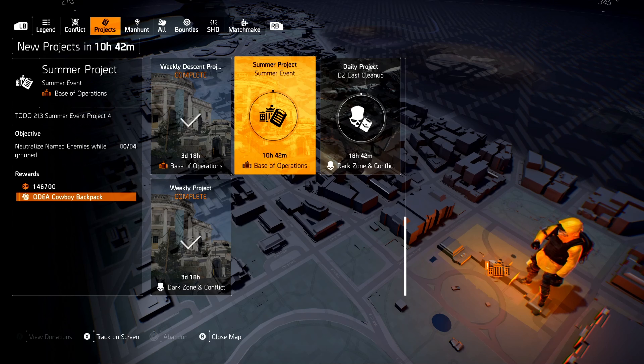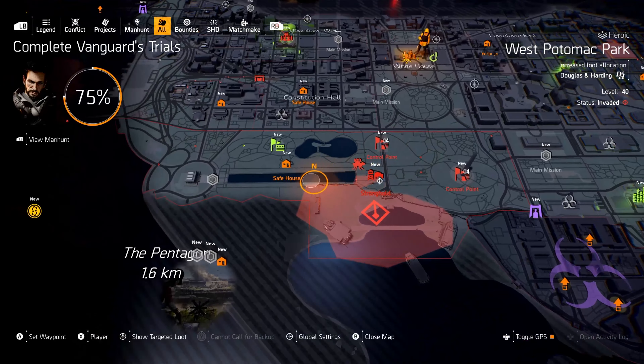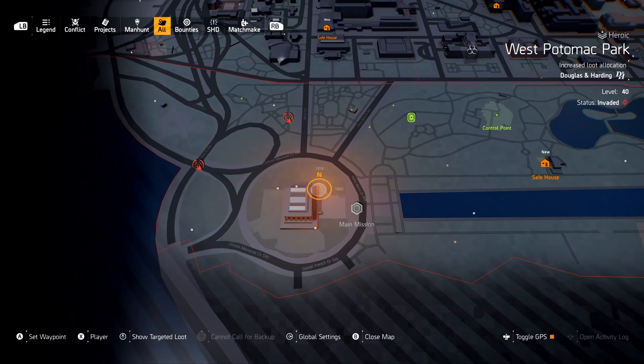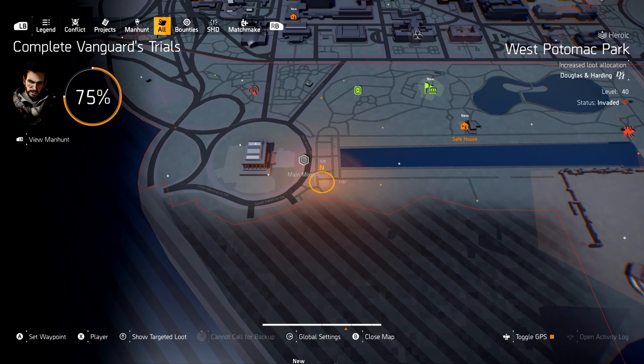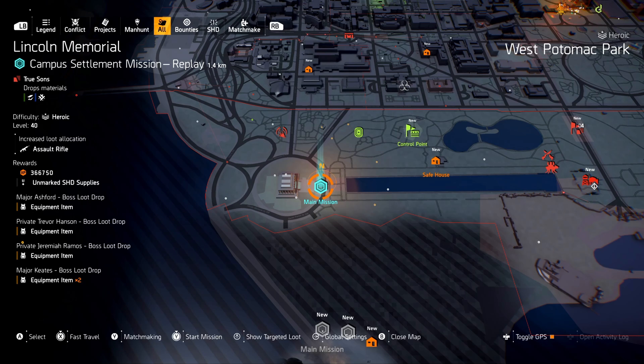This is a super easy project to do. I know a lot of people are rolling their eyes thinking 'it's in a group' or 'four different named enemies, what am I supposed to do?' Well, let me show you - it's a one-stop shop. On your map, in the bottom left, it's Lincoln Memorial. If you click on it, you can see in the bottom right it has four boss enemies: Major Ashford, Private Hansen, Private Ramos, and Major Keats.